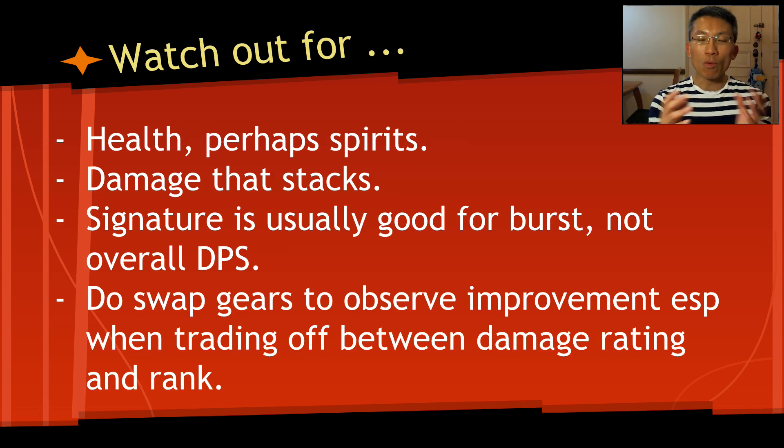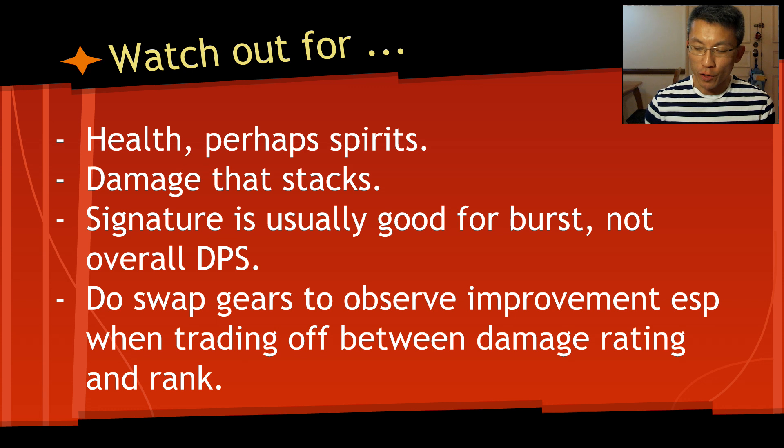Something to watch out for: all this talk is about DPS damage output, which is fine, but please remember health. A lot of people tell me they tried a build I recommended but keep dying in Cosmic Terminal. When I ask about their health, they realize they've sacrificed too much of it for DPS. For any hero build to work, you need a good level of health, which varies from hero to hero. If you're struggling and keep getting defeated, you're probably overdoing DPS while sacrificing health.